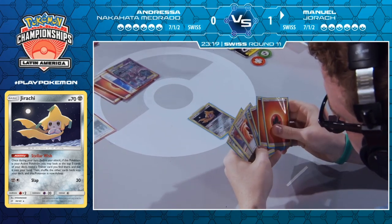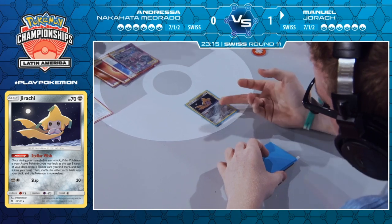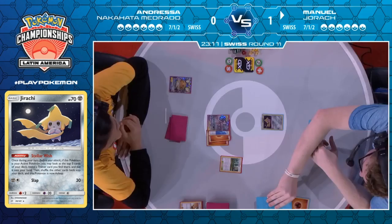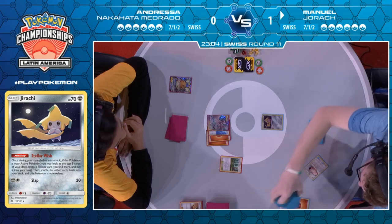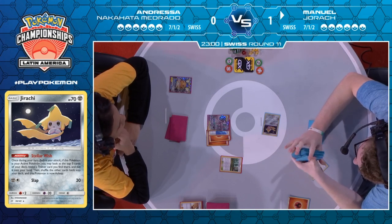That's not great. He might actually have to Welder to the Jirachi, which would be far from ideal. This Jirachi is definitely looking for a Lecture — and Andressa is thinking, yeah, find a Lecture please. Does he find it? No. He has a Pokedoll. Yeah, that's going to have to be a Welder to the Jirachi to draw free cards. If Welder doesn't find anything, we're going to Game 3.